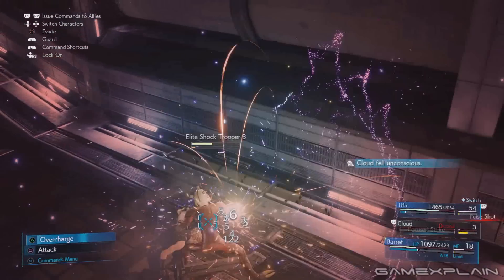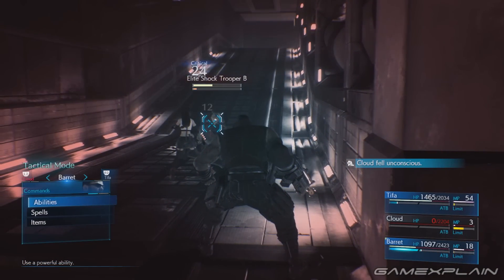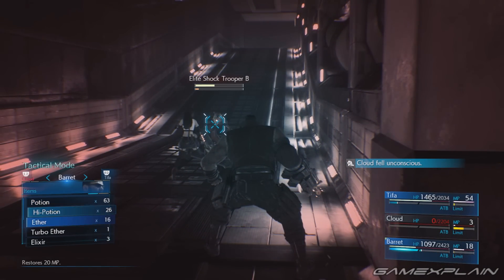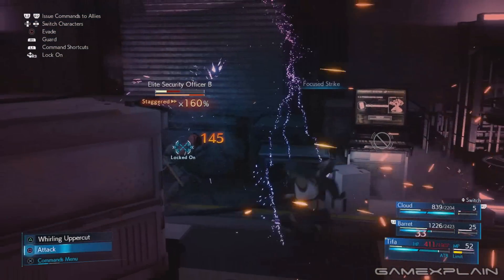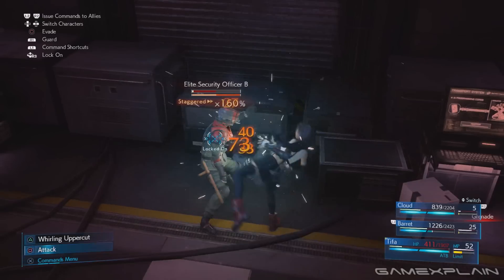We're here to help with a quick guide that not only shows how to reach 200% for Chadley's Battle Report, but 300% for the trophy. And all it takes are three things: Tifa, her Purple Pain weapon, and the Fat Chocobo.